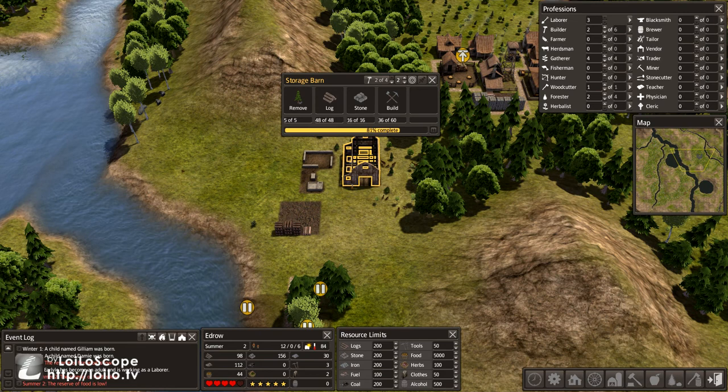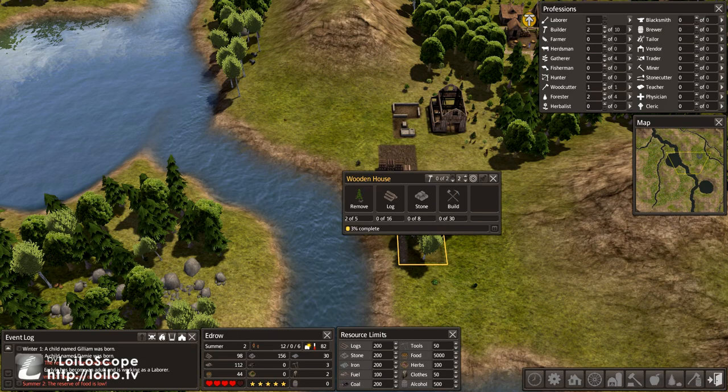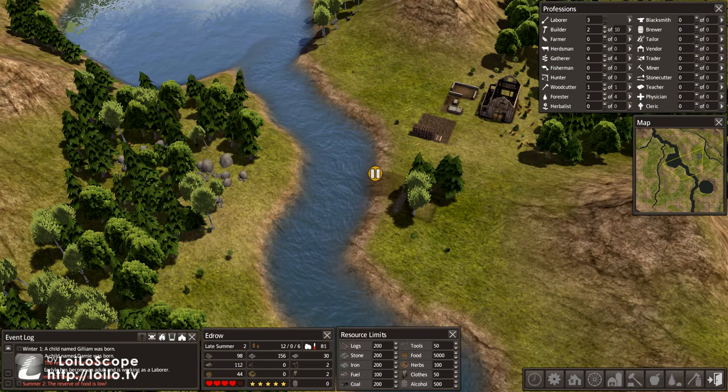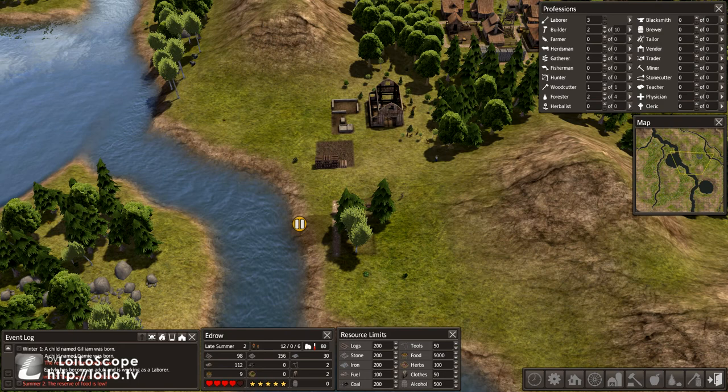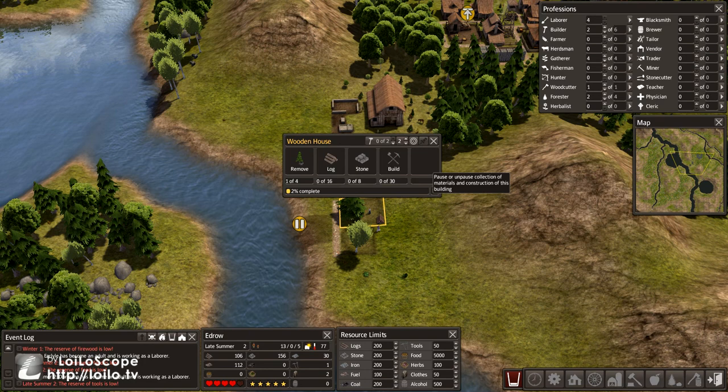We've got the barn going up. This will give us a nice centralized location for all of our stuff. My laborers probably aren't doing anything, so let's have them prep these houses and clear the land. That way we can get rid of that portion a little bit. I need the laborers to at least get this cut down and moved. Barn's up and running — excellent.